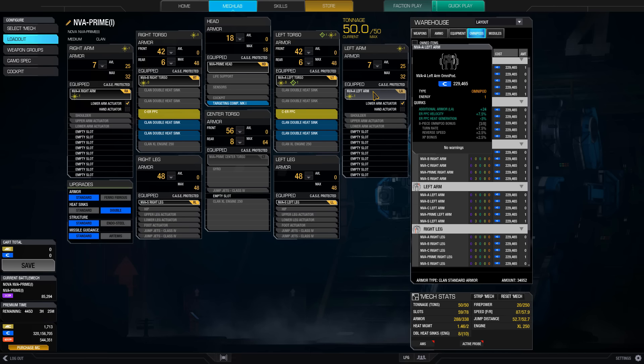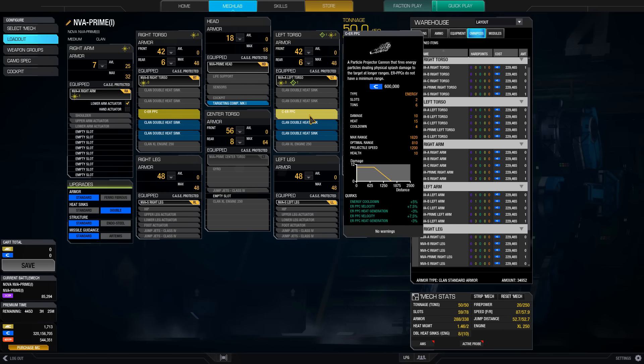We're also taking the A omnipods on the arms because they have additional PPC velocity and heat generation bonuses. If we hover over the PPC we can see all the quirks that affect it: a general energy cooldown of 5%, and doubled up velocity and heat generation quirks. Each arm has the exact same quirk of plus 7.5% velocity and minus 3% heat generation — so 15% velocity total and minus 6% heat generation. PPCs will be getting a slight reduction in heat and a slight increase in velocity in the next patch, so they'll get even better.